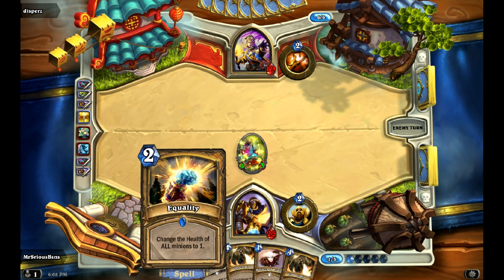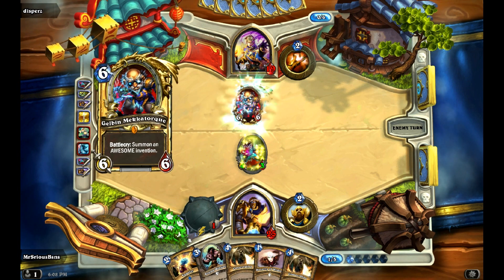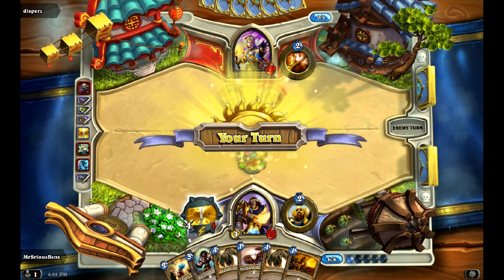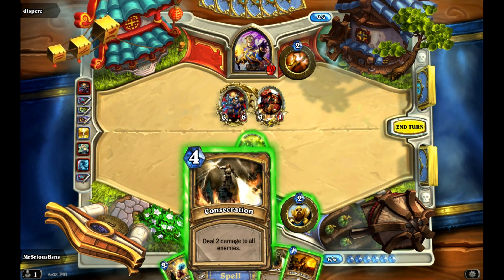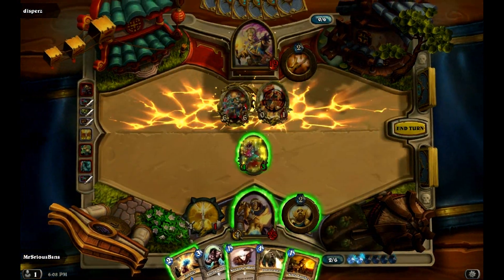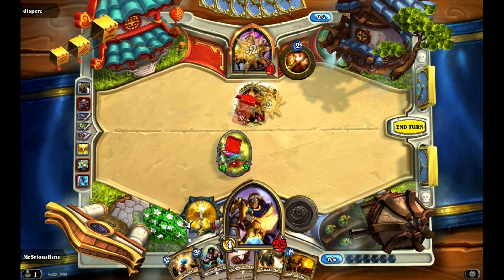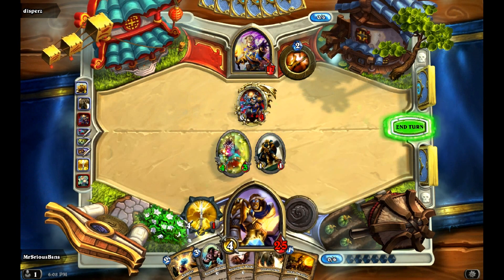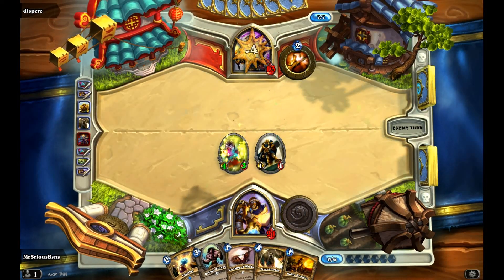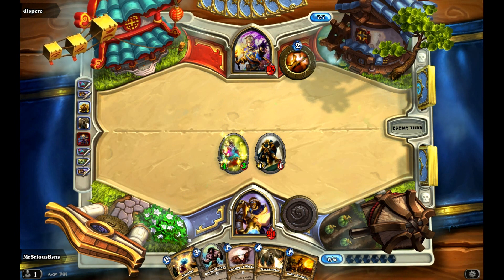Obviously we've got the ultimate combo: Equality into Consecration, which is ridiculously good. I'll Consecrate and kill him off — I don't mind taking the damage. Consecrate. We'll throw out another troop, because we need to start getting some more troops out. Noble Sacrifice is good, especially if he plays an Argent Crusader now — he could rush and kill, which would stink.